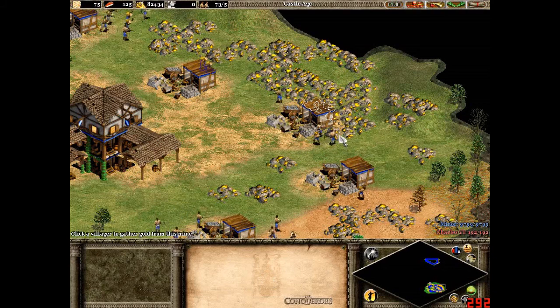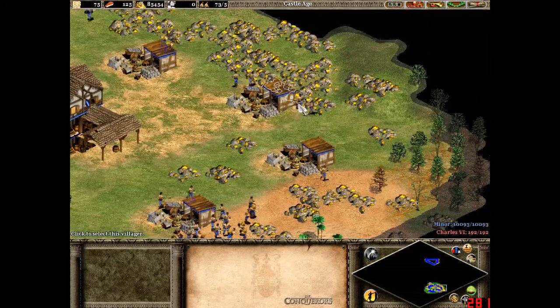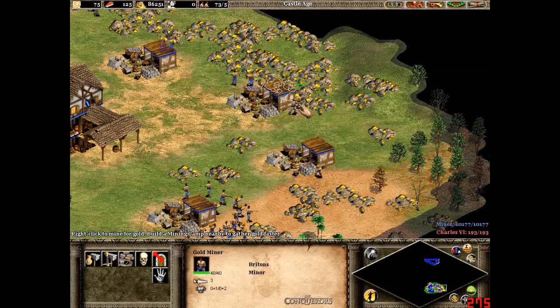Later on in the feudal age, when you have more villagers, you could have about 15 villagers collecting gold, and it would take only 10.2 seconds to collect 100 gold — which is very quick indeed.